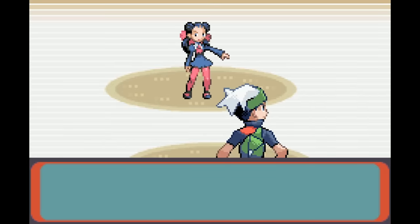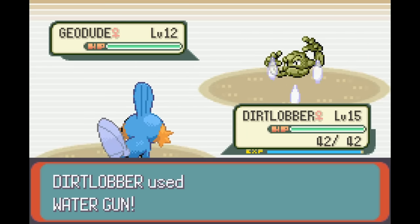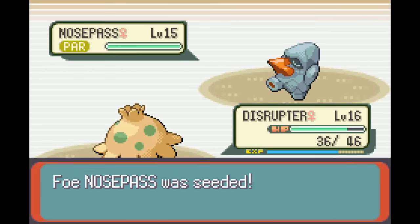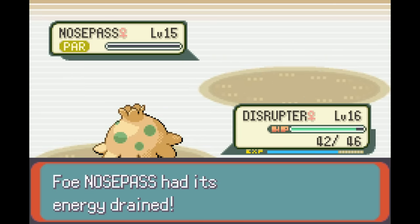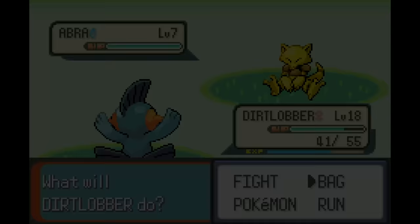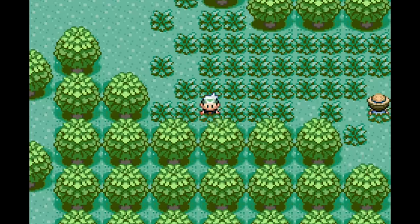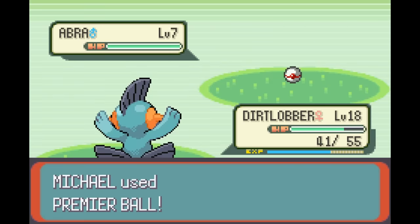I did get to level up Shroomish and Mudkip in the process, but still it was ridiculous. I decided to go ahead and defeat Roxanne, which wasn't hard since my team's movesets are still normal for this point. Mudkip OHKOed her Geodudes, then I used Shroomish to beat Nosepass. Nosepass took a while since Absorb didn't hit hard and she healed multiple times, but with Stun Spore and Leech Seed I was never in danger of losing. Mudkip evolved into Marshtomp after the battle, and I sadly had to say no to Mud Shot. It was once again time to attempt getting an Abra, and again I was met with failure.